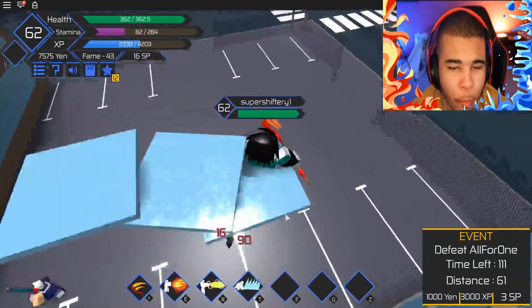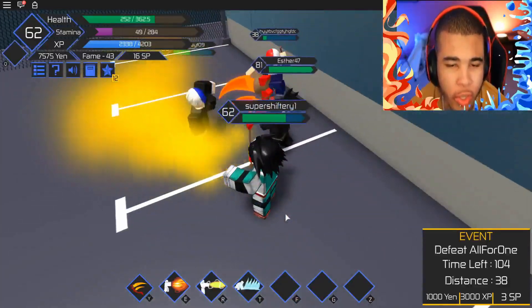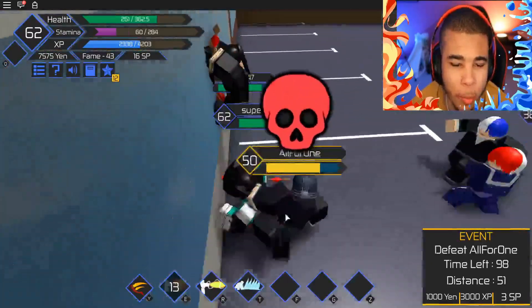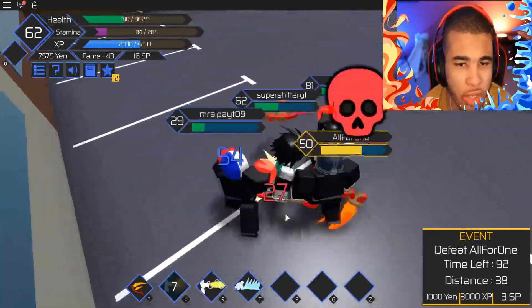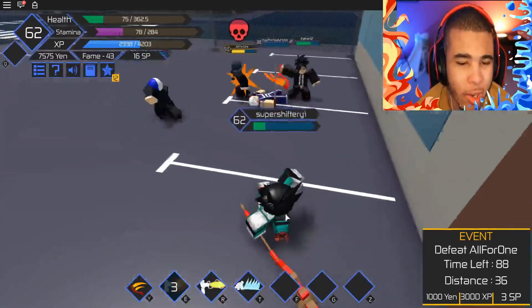Another mission has spawned — we need to go ahead and take out All for One. No problem, with our brand new quirk. Actually, this is the same quirk. But with all of our skills re-equipped, we should be able to take them out. This guy is a little bit too overpowered for us, but we actually got a second chance at this. At the very beginning of the video I was trying to take this out — and oh my goodness, that is overpowered.